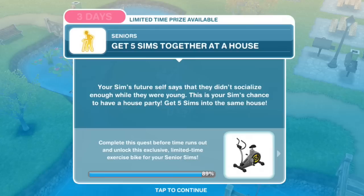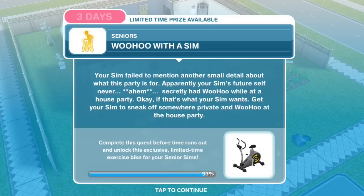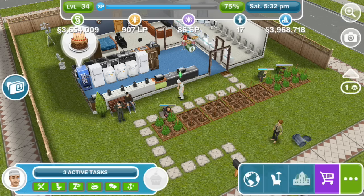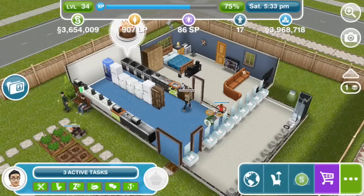Get five Sims together at a house. Your Sim's future self says they didn't socialize enough while they were young — this is your Sim's chance to have a house party. Get five Sims into the same house. Let's send Hermione home. Woohoo with a Sim. Your Sim failed to mention another small detail: apparently your Sim's future self never secretly had woohoo while at a house party. Get your Sim to sneak off somewhere private and woohoo at the house party. They're not going to go anywhere private — they're going to go to the place where the game dictates, with open doorways.